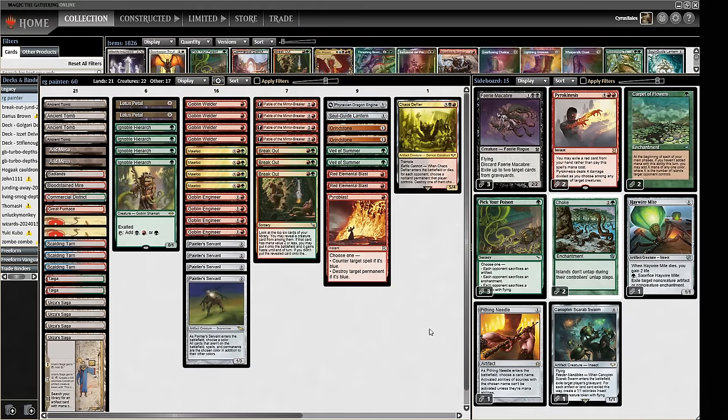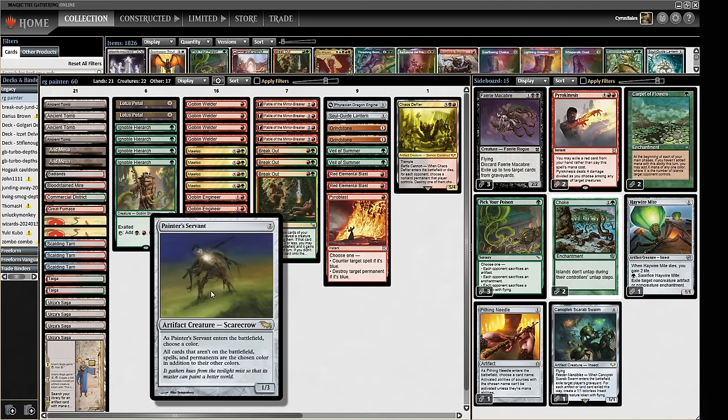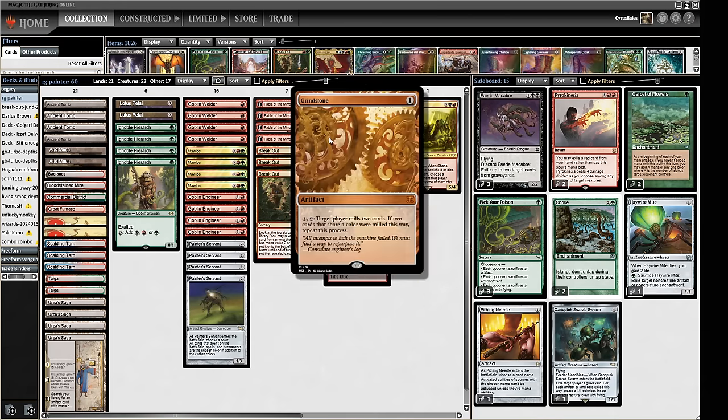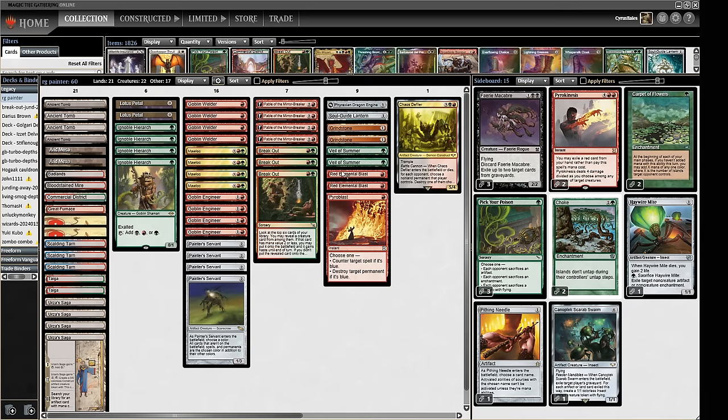Hello and welcome to Crucible of Words for more dedicated Legacy action. Today we are playing a pretty sweet looking red-green Painter's Servant decklist, courtesy of Calum Smith, who's a Painter enthusiast and an all-round lovely human being. Painter's Servant is a card that when it enters the battlefield, you choose a color - all cards basically become that color, including cards in your opponent's library. When we Grindstone our opponent, it will mill the top two cards, and if they're the same color, it keeps going until we mill their entire library.